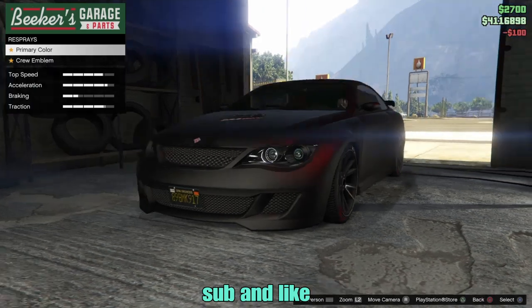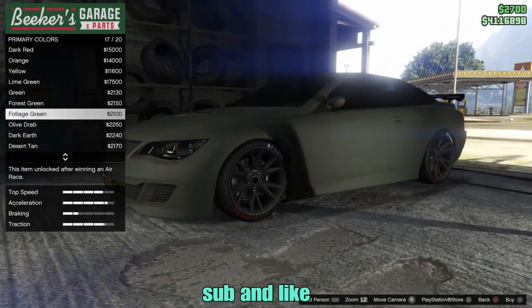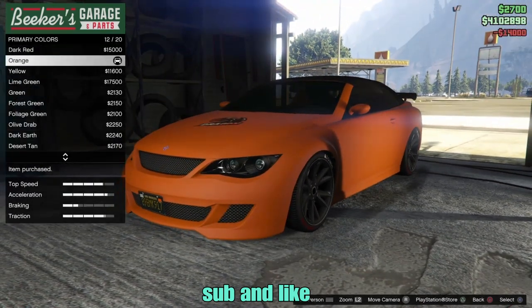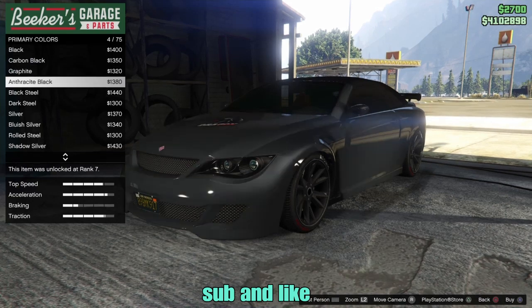What you guys need to do is go to any of the mod shops. Go to primary color, and what you want to do is go to matte. This does work with classic and all the other cars and colors. So right now I'm going to show you what to do — obviously you can't put pearlescent on a matte color normally.